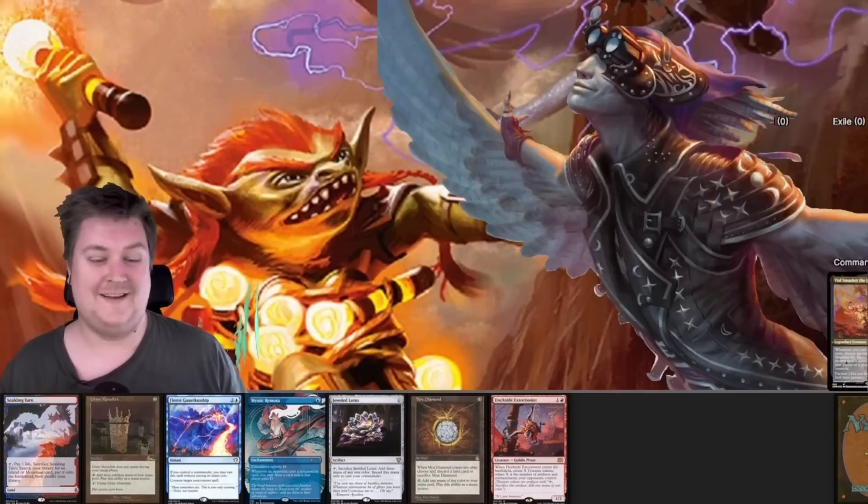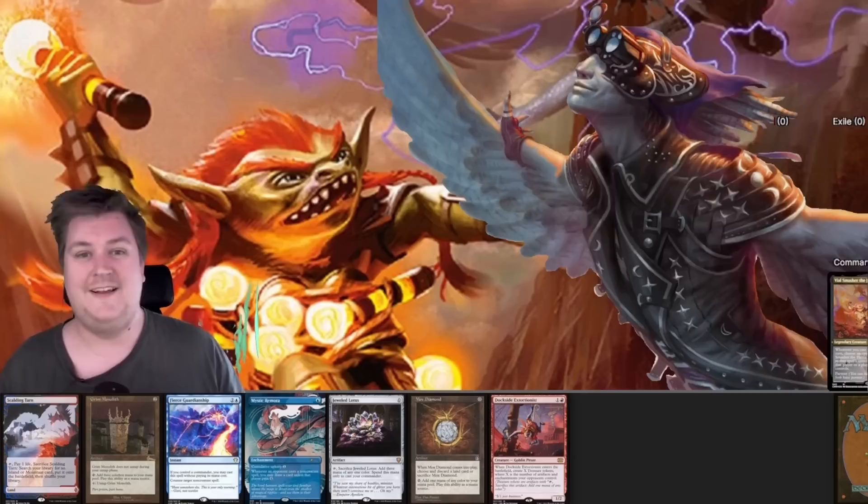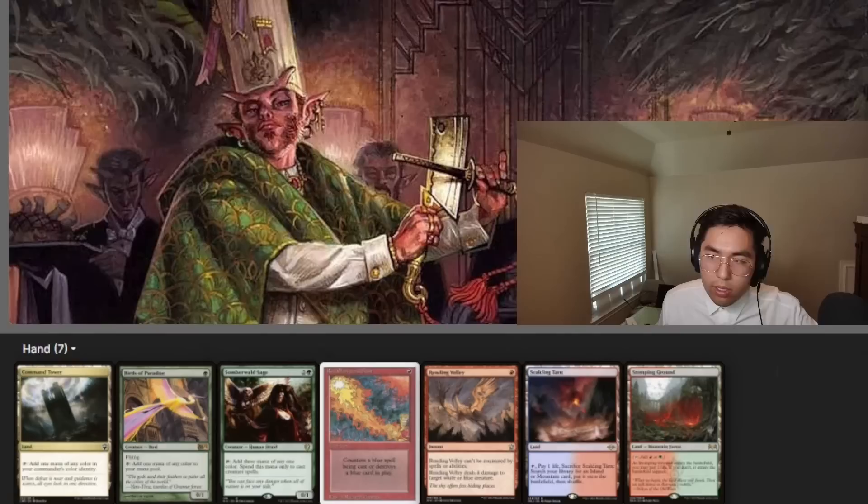There we go. This is a decent hand — hopefully draw a land. If we draw a land, this is actually crazy. We have a turn 1 fish going first, which is always good, especially in a more creature-heavy pod. We also have a turn 1 commander, and if we draw a second land we have a turn 1 Grim Monolith as well. Then we have a turn 2 Dockside, and we have Fierce Guardianship for protection. This is amazing — I'm keeping this.